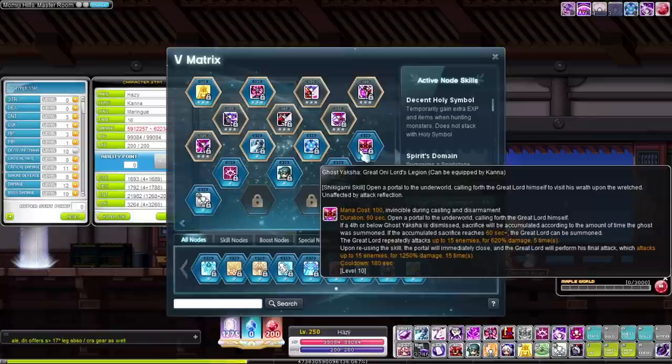And then my least favorite skill, their brand new 4th V: Great Oni Lords Legion. I absolutely hate how ugly this is — it makes looking at maps so awful. There's no way to turn off the animation and it takes up the entire background. In some areas it can actually make platforms hard to see. It doesn't offer very much damage for bossing. Really, the only thing this does is you throw this on when Domain is on cooldown so that you can do loot cycles without dropping a bunch of mob kills. Or in bossing, you just throw it on on cooldown for a little bit of extra damage. Not a huge fan.